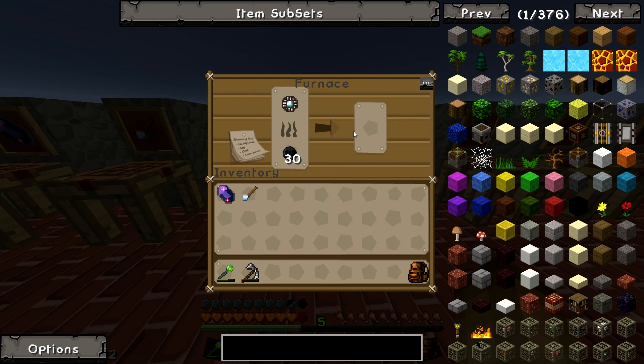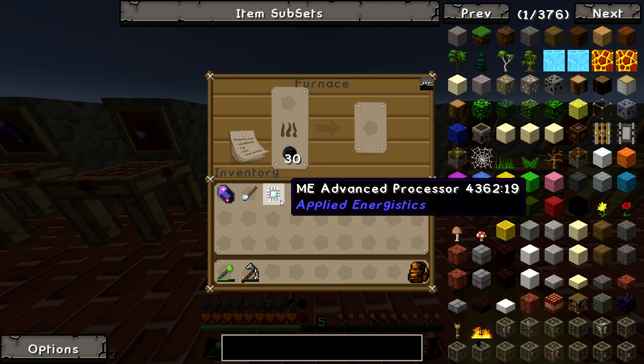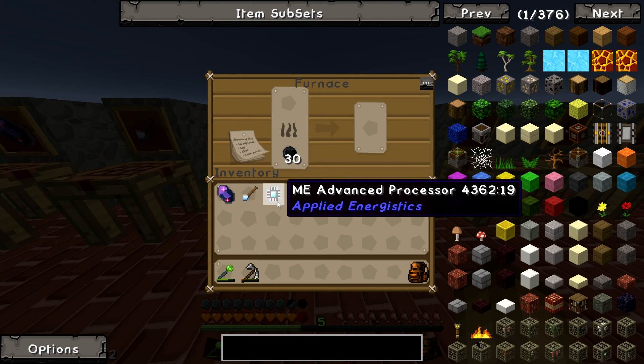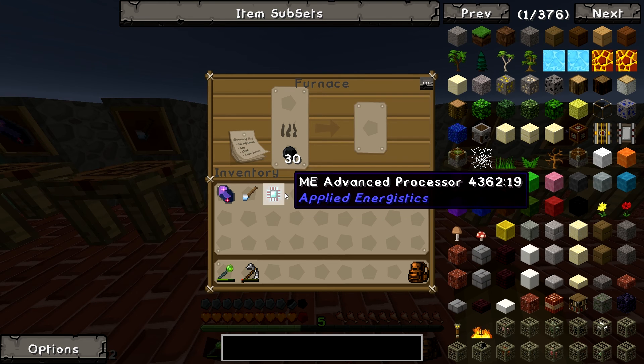There is another way to make those using the assembly table and lasers, and it uses fewer resources that way. So in the long term you want that set up, but if you're just getting started and you haven't got an assembly table, this will do.